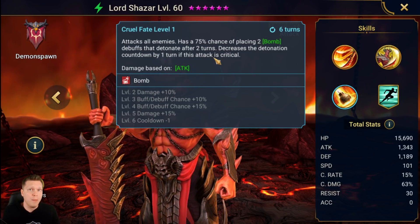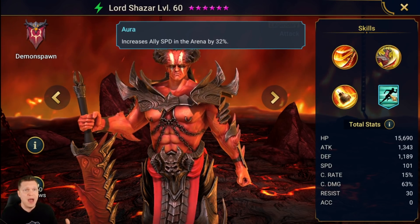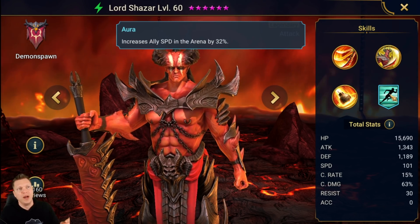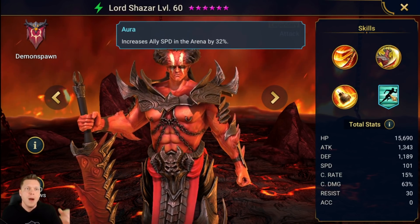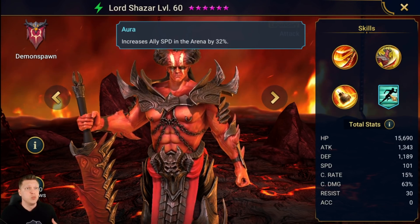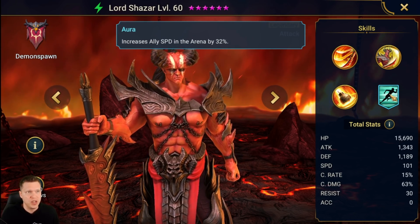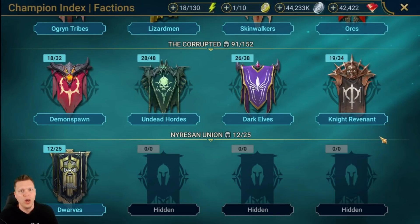Bombs can't crit, so you don't want to stack crit damage to make them hit harder. It's one of the rare cases in the game where you'll see damage dealers wear attack percent gloves instead of crit damage or crit rate gloves — you want to get that attack score as high as possible. He also has the best arena speed aura in the game at 32%, which is number one by two percent over champions like Arbiter, Lissandra, or Skull Crown.